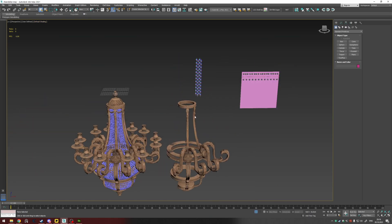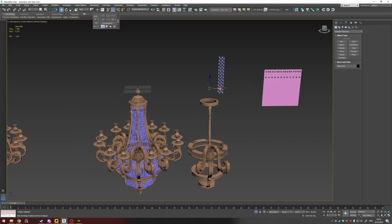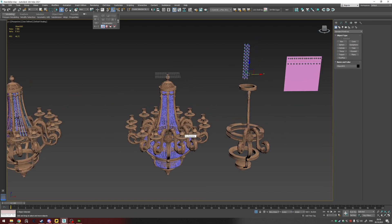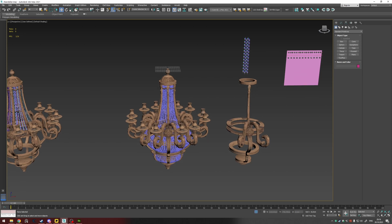For the chandelier crystals, there will be several ways to make them. My initial asset is very high-poly and honestly not very optimized — it has an insane amount of polygons. That's because I needed the crystals to look good for close-ups, so I focused on making them as volumetric, shiny, and interesting from different light angles as possible.